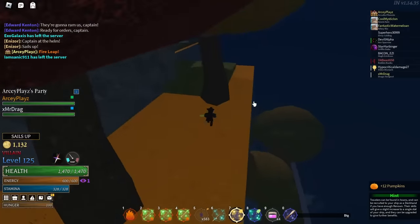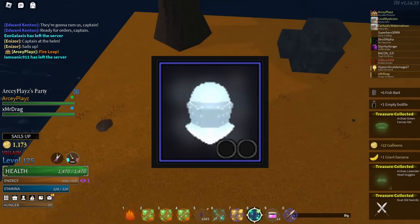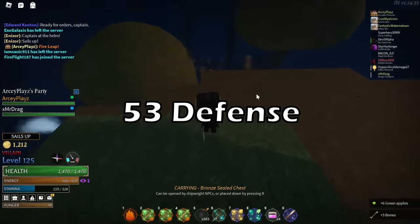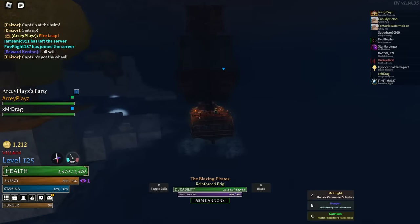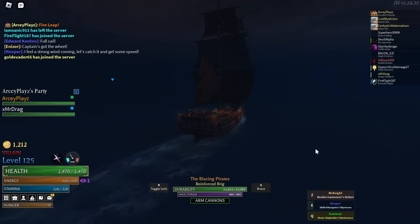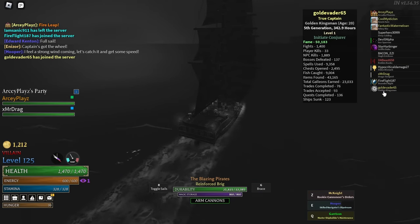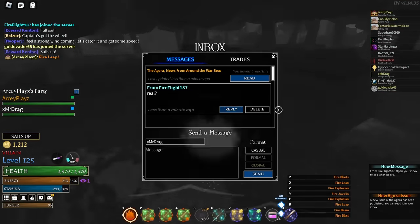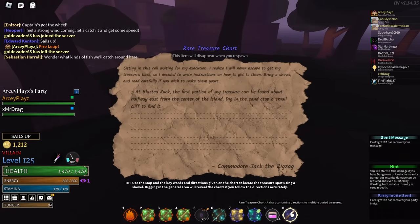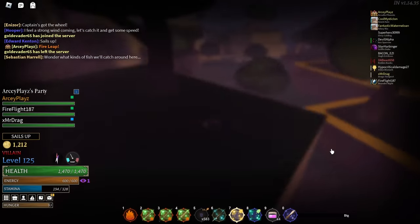Frozen gives 53 defense on an item and can only be found in cold or chilly biomes like White Summit and Frostmill. As you can see here, I'm doing the White Summit treasure chart, and when I open the chest I got frozen items — including frozen titanium leggings, which is a really good piece.